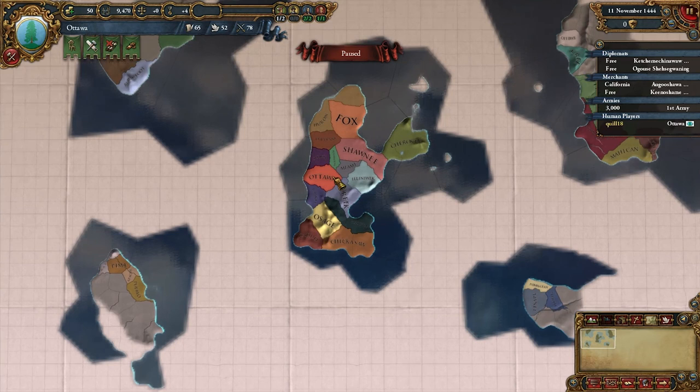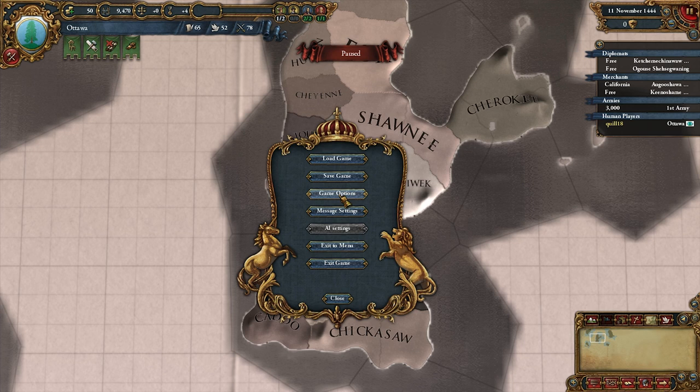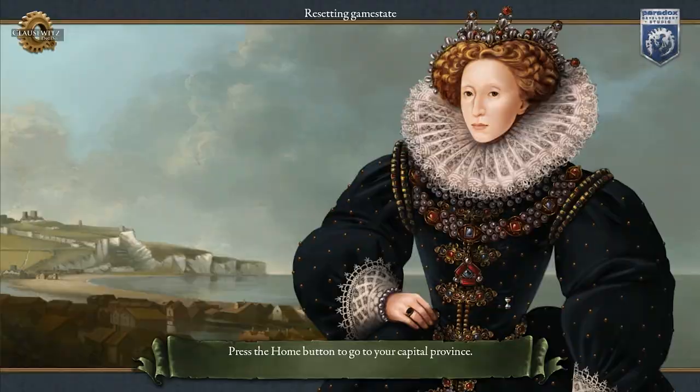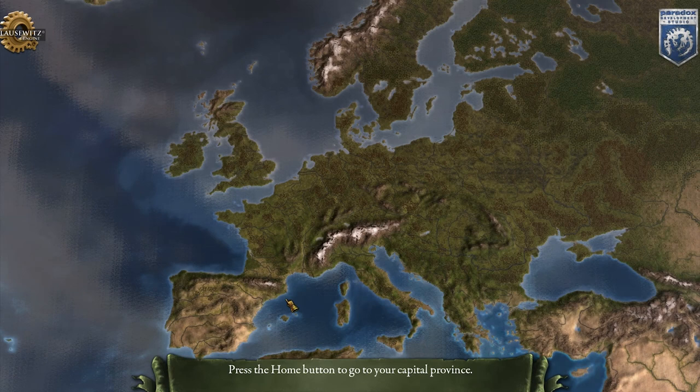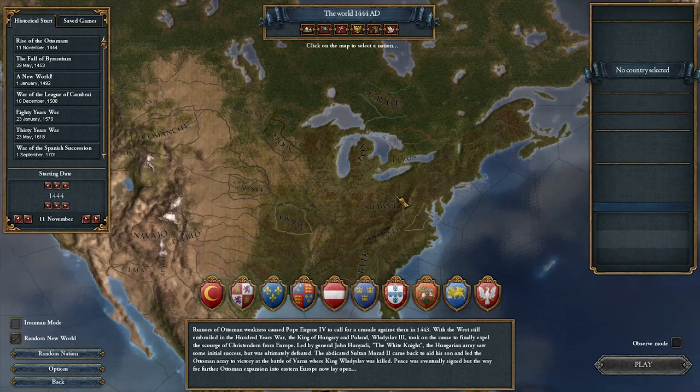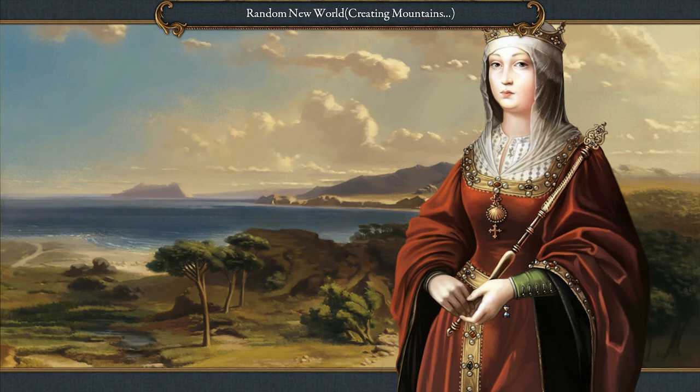I can't migrate — we're packed in like sardines. I'm actually going to regenerate the map. We can demonstrate the different types of maps, but I really want to start near some empty space so I can play with the migration mechanic. We're only going to play a few years, maybe a couple of decades, just to get a feel for the new mechanics. So let's pick the Ottawa once more, still in random world, and regenerate a new map.